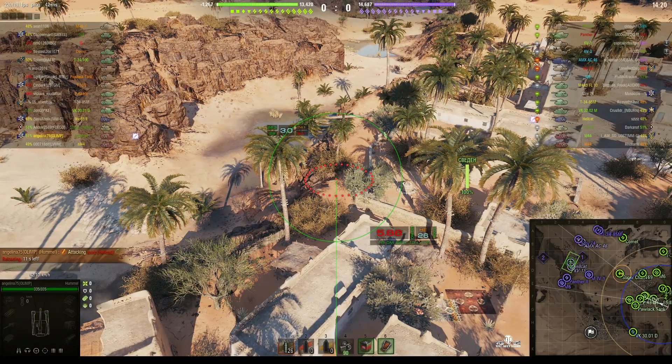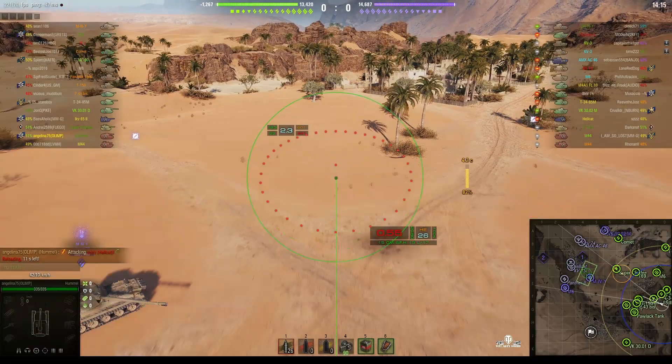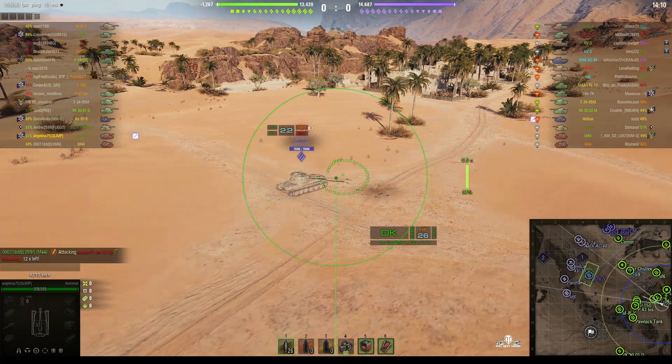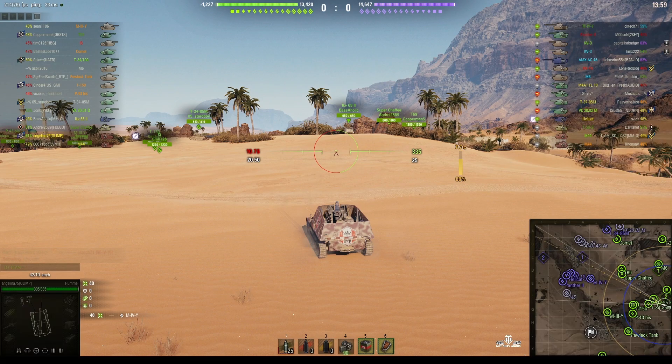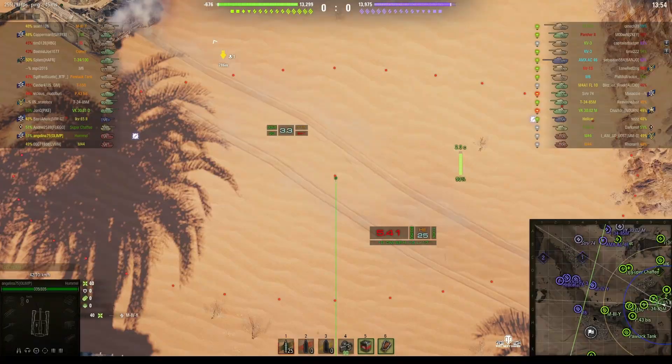Having the ability to have the shorter range means you actually do have to get close to the enemy. You can't sit at the back — you have to move forward. The other factor is the number of shells you get. You get more shells with the stock gun than you do with the top one, and that makes a huge difference because with the other one you can actually run out of shells.